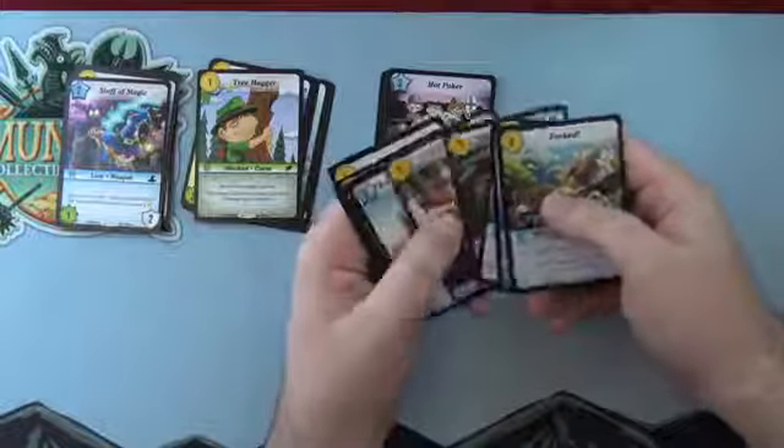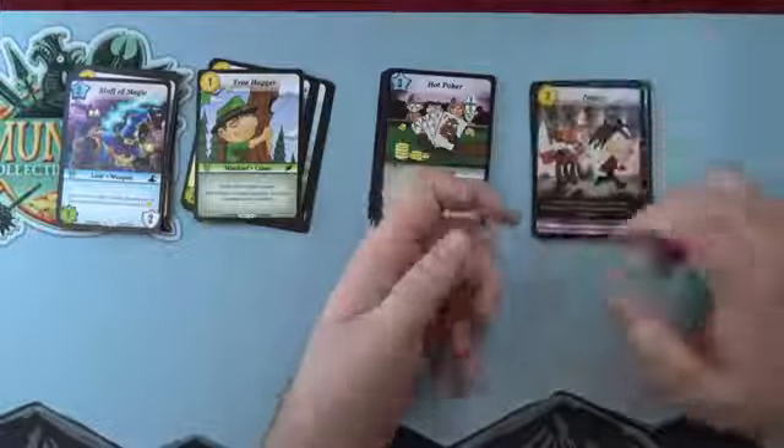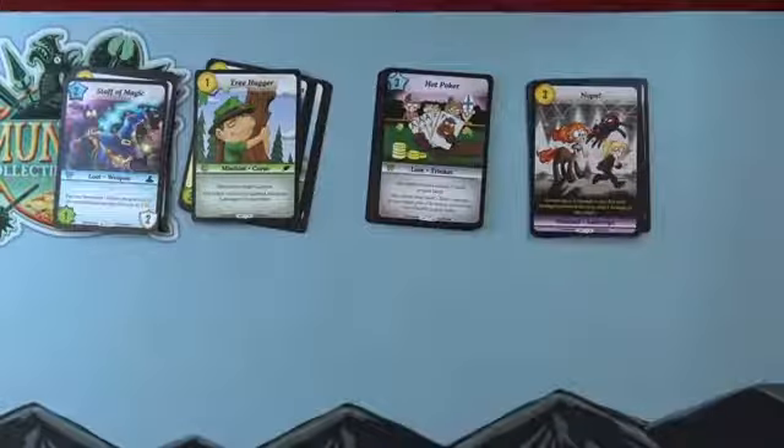So we got an X rarity this pack. X covers anything that's not a Very Rare, We Destroyed Most of These, or higher — it encapsulates full arts and other higher rarities. So to summarize: Staff of Magic, Tree Hugger, Hot Poker, and Nope are higher than rares, plus rares in all the packs as well.